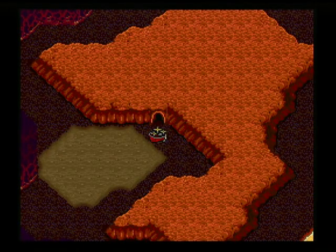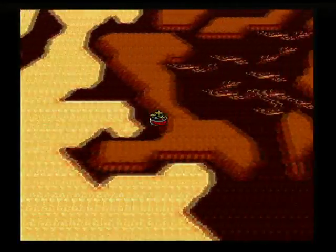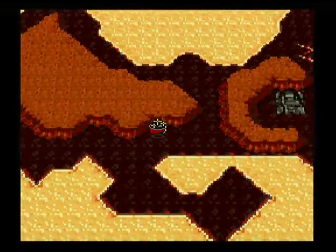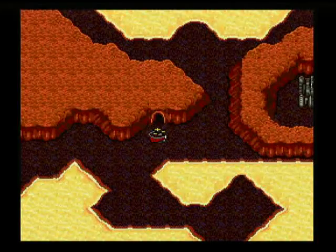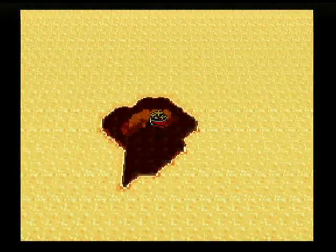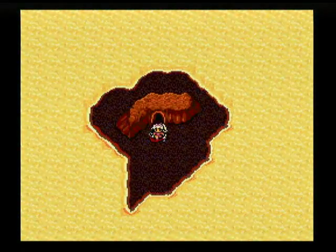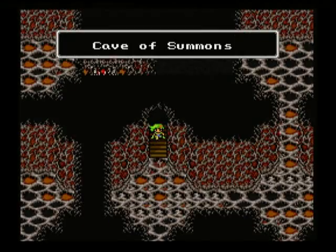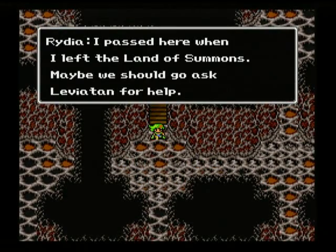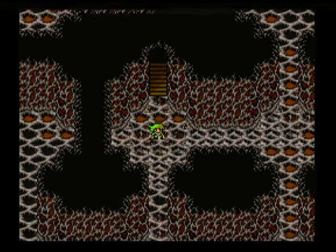We are done with here. We'll have to come back later to finish up the side quest involving Yang, but there's not much we can do about it right now. Let's just heal up and move on. Due to the west here, on a little island, we find the cave to the land of the Summons. Rydia should lead the way this time, and don't forget to float everyone.